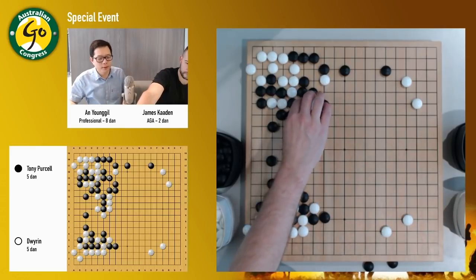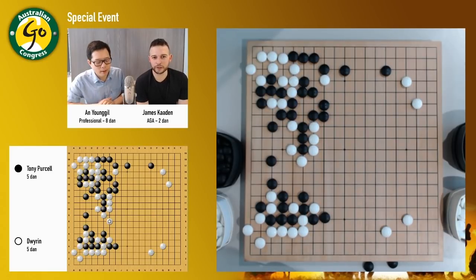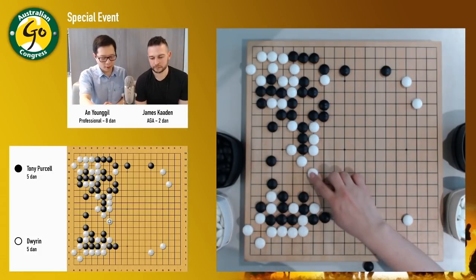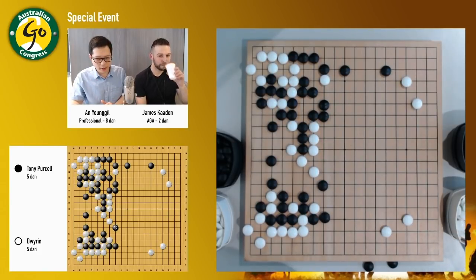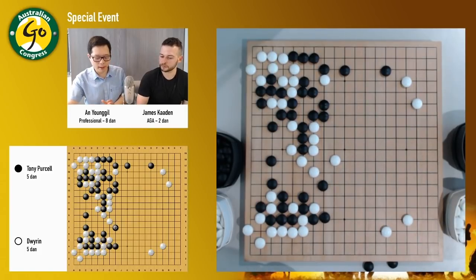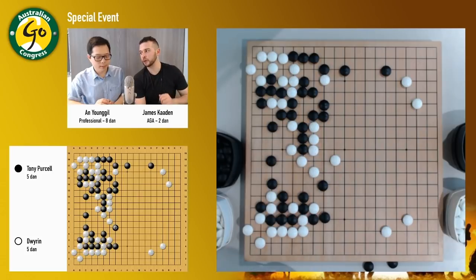Usually this is always sente. So white doesn't have to, but probably white wants to fight here. White will lose — is the comment from chat. Not really lose, but it depends on what white can gain from this fighting. So actually I thought white was okay, but maybe here is a little bit too much — maybe a slight overplay. So now if black is okay, or at least maybe it's an even game now.